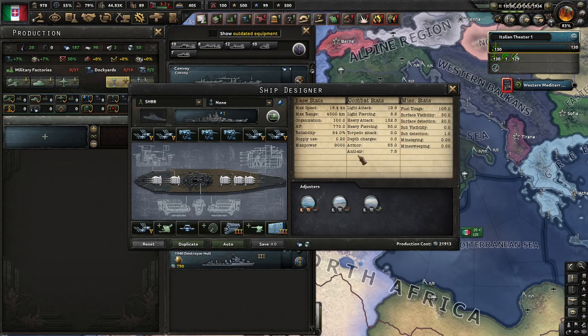Next come light attack, heavy attack, and torpedo attacks — these three are the most important to understand. Light attack is very efficient against light ships and very inefficient against heavy ships, and can be mounted on both heavy and light ships. Heavy attack is very efficient against heavy ships and very inefficient against light ships, and can only be put on heavy ships.